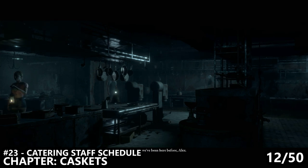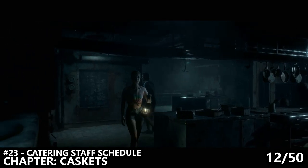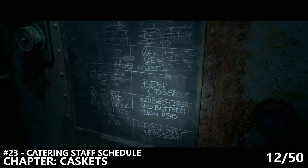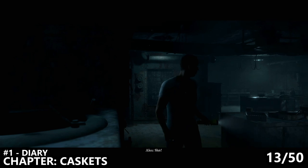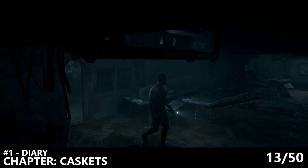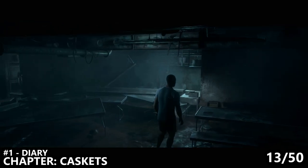Next up, we are in the chapter Caskets. This is another unmissable area of the game and you'll be walking through the kitchen. As you come through the kitchen, make sure you go on the far left side of the screen and you can interact with a menu board — the catering staff schedule on the wall there. You do have to actually read it out to yourself in order for it to trigger, so it might take a couple of seconds before you can back out, but it should have been added to your secrets. Next up, we can find the first secret in the game, which is the Diary. As you enter the next large open area, head to the right-hand side, staying close to the screen, and find the diary sitting on what I believe is some sort of bench bed.